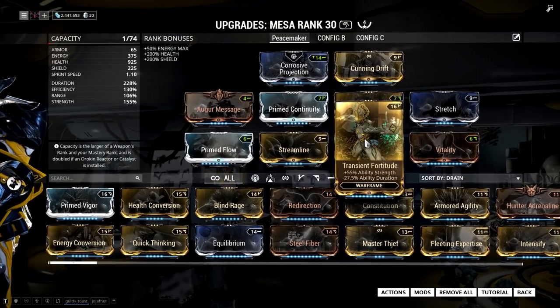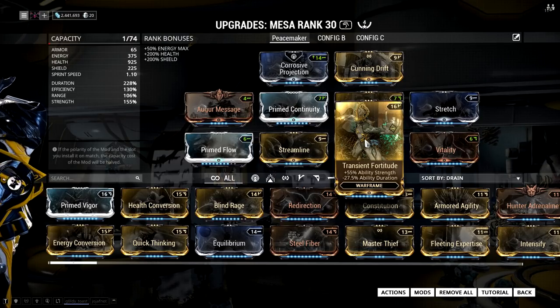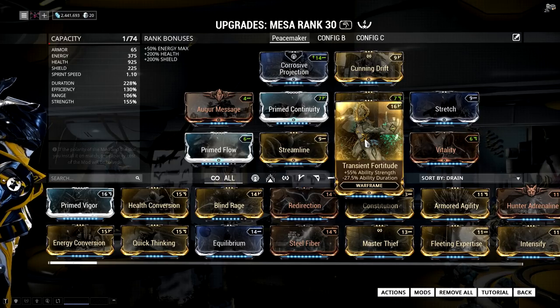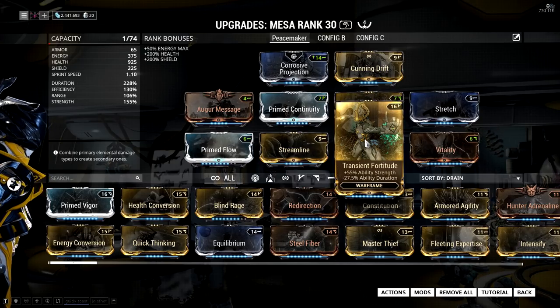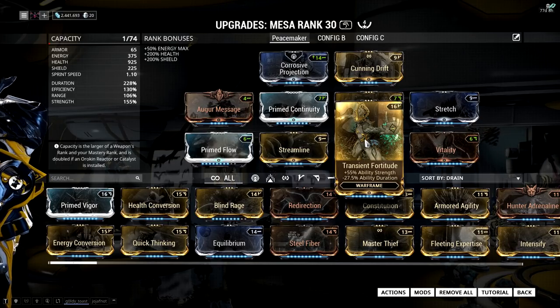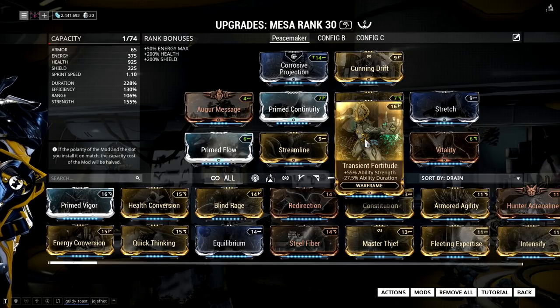Next we have Transient Fortitude, which does three things for us: it adds more bonus damage to Shooting Gallery, it caps out Shatter Shield at 95% damage reduction, and it increases the damage multiplier for Peacemaker. You can just go with Intensify and still cap Shatter Shield at 95% damage reduction, which is the most important thing, but I went with Transient Fortitude because I have a ton of duration to spare and it just adds more damage.